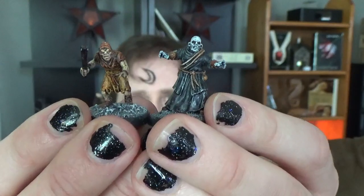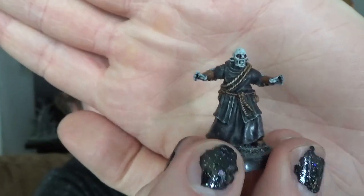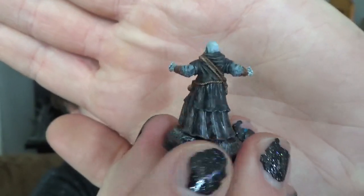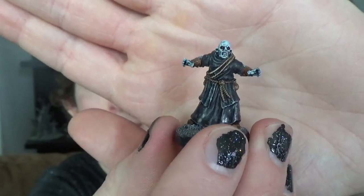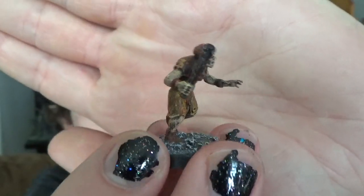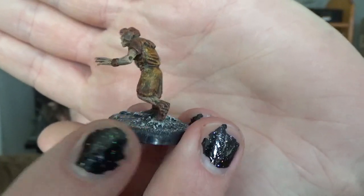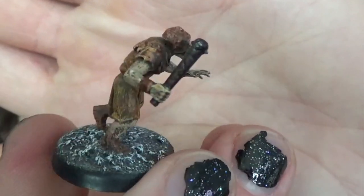Next up are the Mordheim warbands I have in progress, starting with the painted ones. I have this vampire which I showed how to kitbash in an earlier kitbashing conversions video, and then painted in a very controversial video about painting. And then there are the vampire's minions, known as drags — humans that have been downcast and downtrodden by society and have no issues working with someone like a vampire.